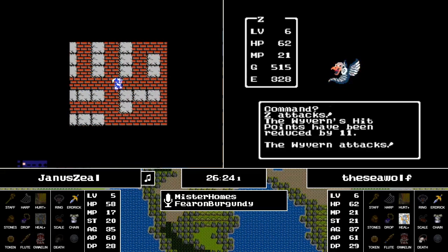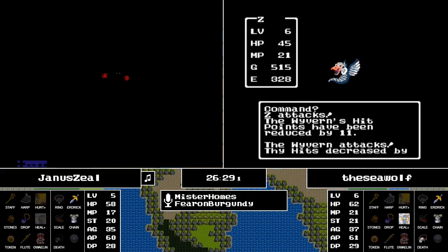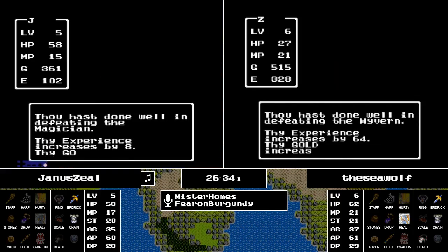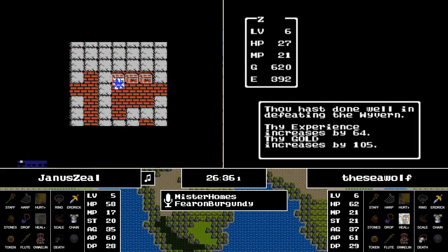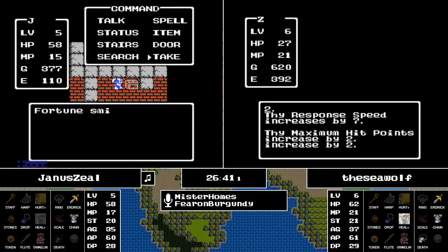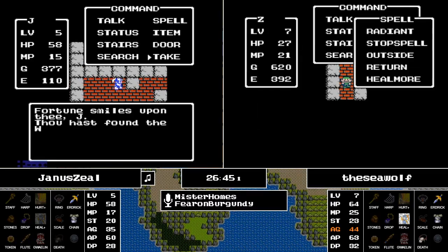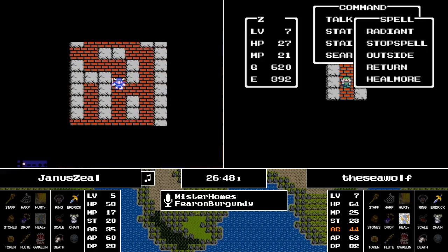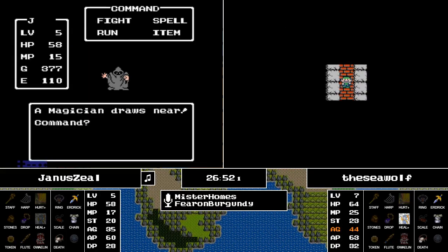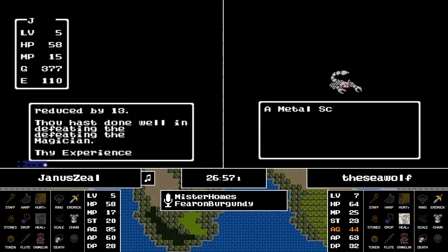It looks like the Seawolf is in Swamp Cave North. Some suggestions in chat say Swamp Cave is a good place to go. A Wyvern is taken out and that's going to get Seawolf to level 7 — pulling away in terms of experience levels. That gives him the Spell of Return at level 7.